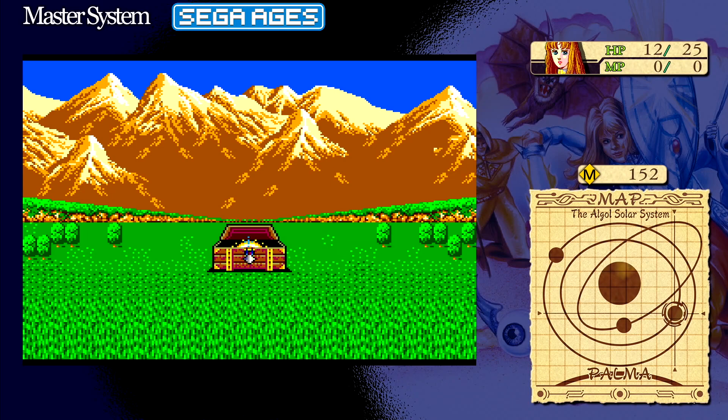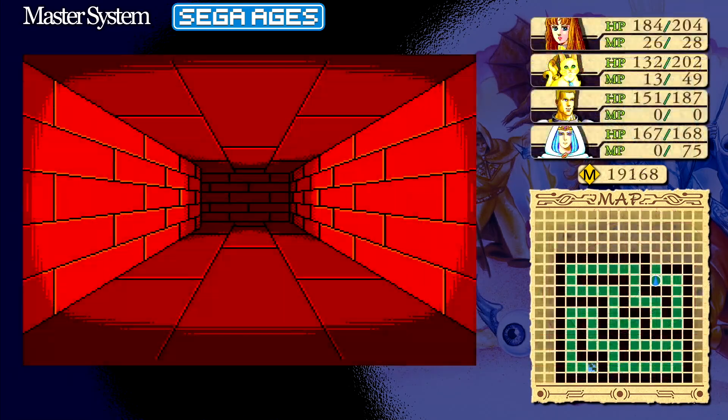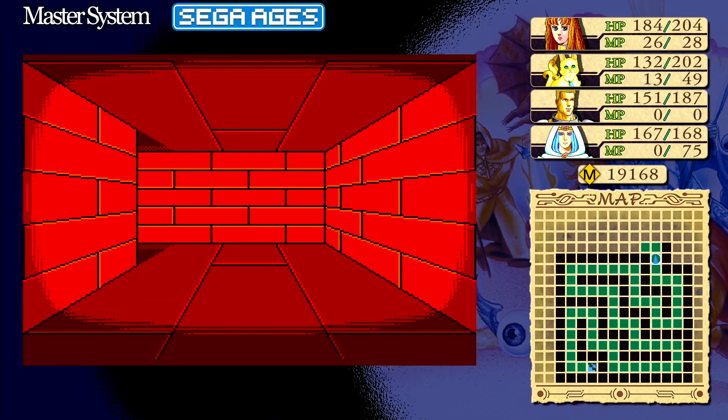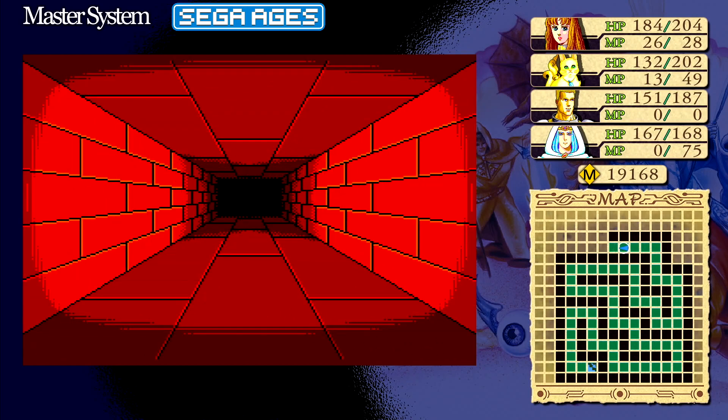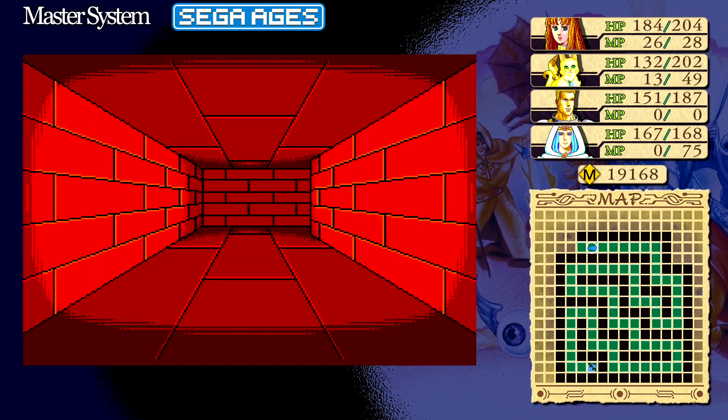You may have heard of Phantasy Star's lead programmer before — a then-young man named Yuji Naka. Naka's programming feats were so impressive that even 31 years later, the team responsible for porting the game to the Switch couldn't fully figure out some of the compression algorithms used to get the game working on the original hardware.